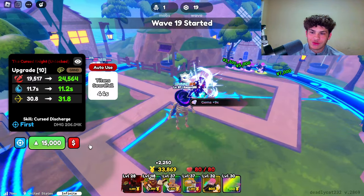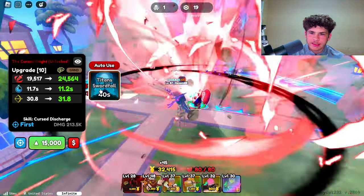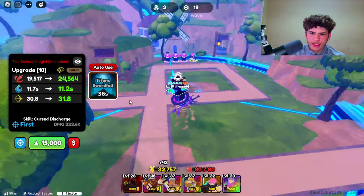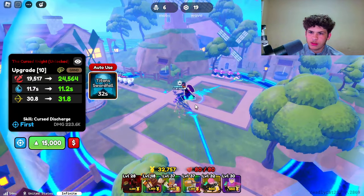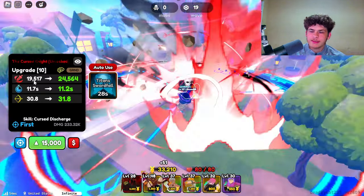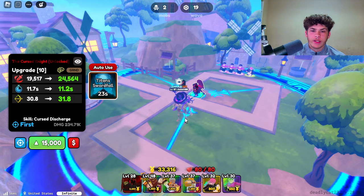Let's go ahead and upgrade him again. What the hell is Titan's Swordfall? He has an ability. Right now he's doing 19,517 damage, 11.7 second cooldown, and 30.8 range.